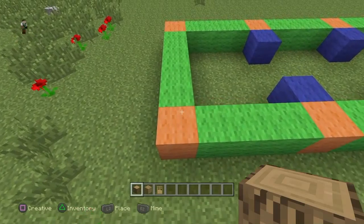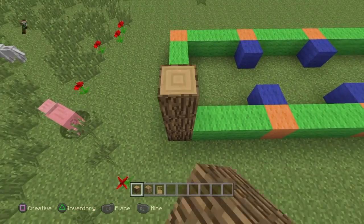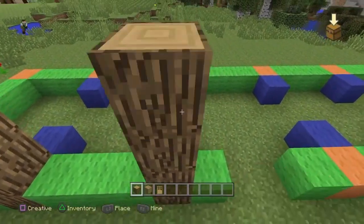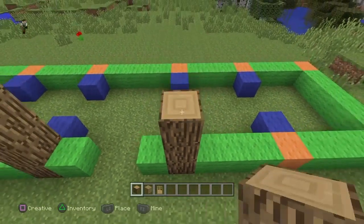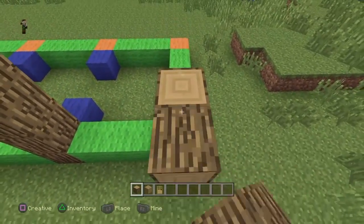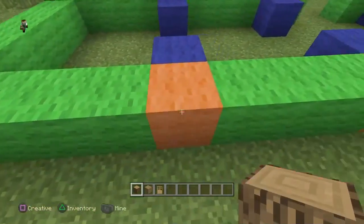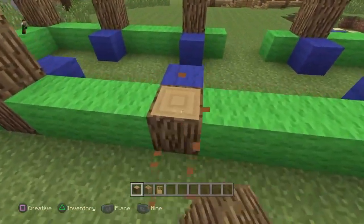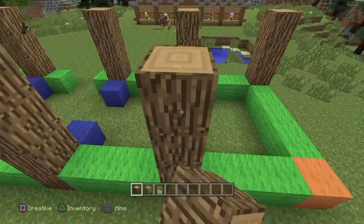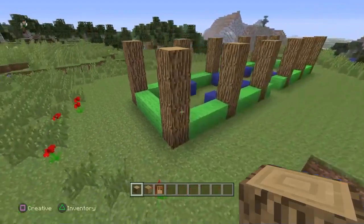Let's begin with the oak wood. Get rid of this orange block just here - bearing in mind you've done this shape already - and go one, two, three, four, and do that all the way around the build. This house was very interesting to make, and I've always wanted to bring a style of house where you can have your friends involved. You can change the style if you'd like, include different materials, or add another floor underneath, maybe put an enchantment room below where the brewing and chests are.